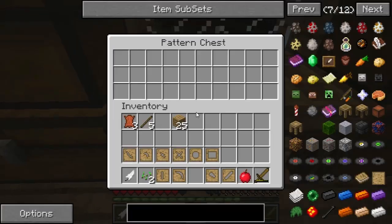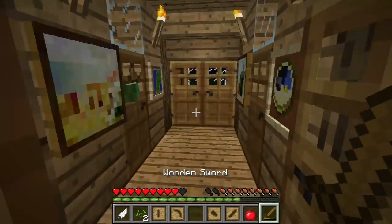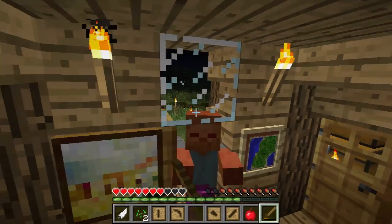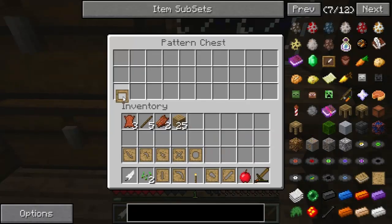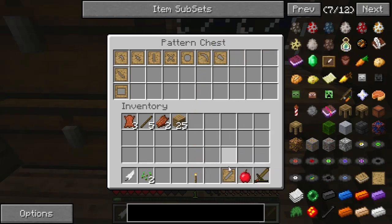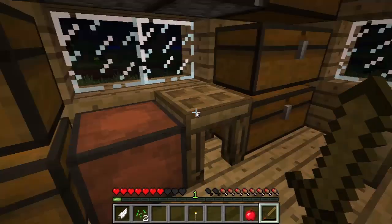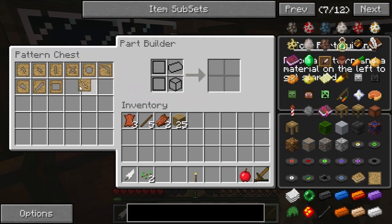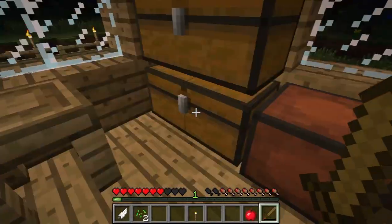So we have: a rod, a head, a head for a spade, head for an axe, sword blade pattern, wide guard pattern, hand guard pattern, crossbar pattern, tool binding pattern, pan pattern, and a board pattern. Now what we can do is go into our pattern chest and throw all of these inside. And now it's going to become obvious why this is right next to our part builder — because when you open up the part builder, you can see that it's attached to the pattern chest. So instead of having to keep all of the patterns in your inventory, you can just put them all into the pattern chest and go ahead and do your thing.